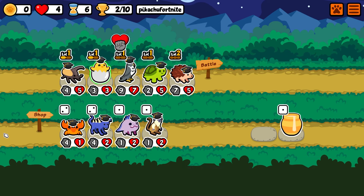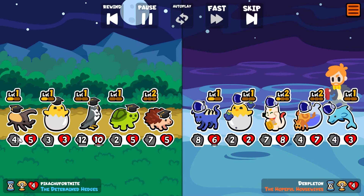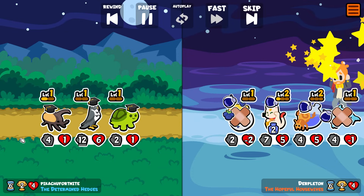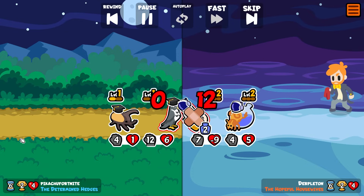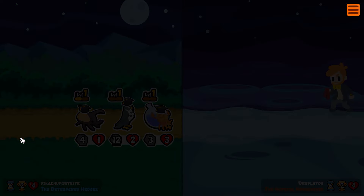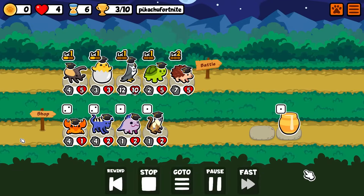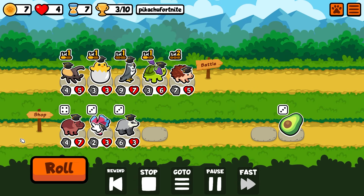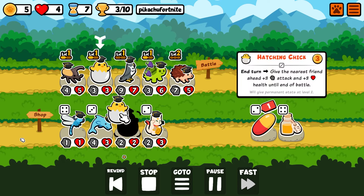We grab this Avocado with our last three gold, investing for next turn. We are the Determined Hedges, and this Hedgehog has low-key been the MVP thus far in this run — steal the Lucky Cat there, steal the Alchimedes. You're gonna see why the Falcon doesn't have an infinite amount of triggers.